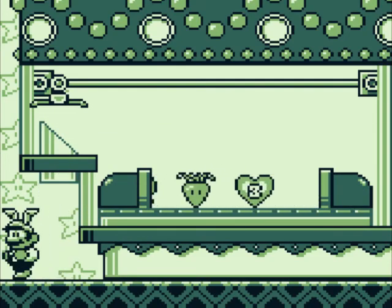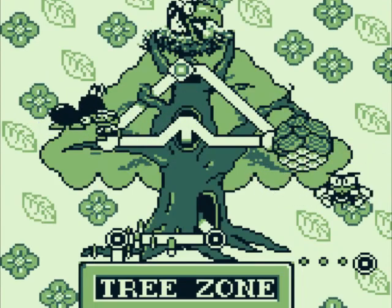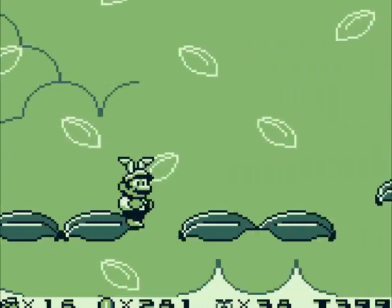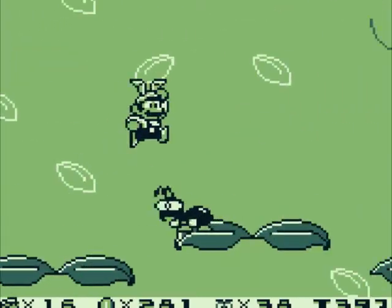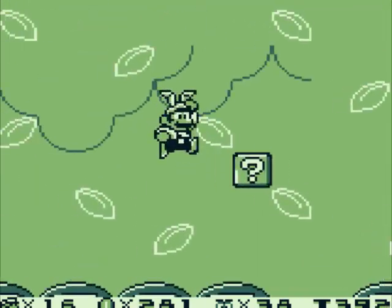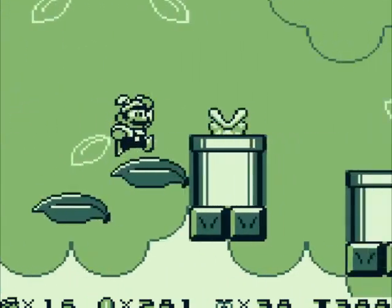Three-up! So now here we can pick one of two levels, but we're gonna do both anyway. Let's go to ants first, because I hate bees. This level - you just have to go up. That's all you have to do. I would explain the names of the enemies, but I really don't know their names, per se.